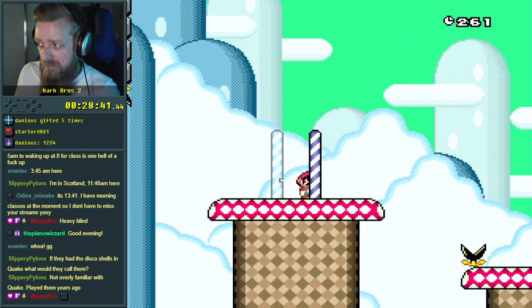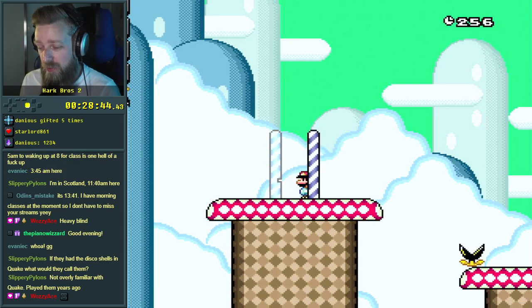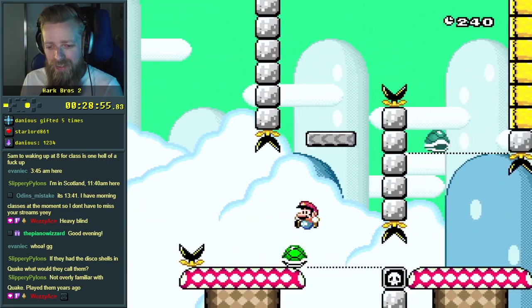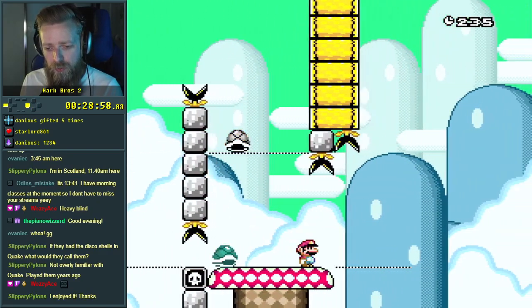I typically don't talk about just enemies. But since you thought — you know, if there was a disco shell in Quake, there you go. Anyway, there's a little fact. I hope that was worth your points.